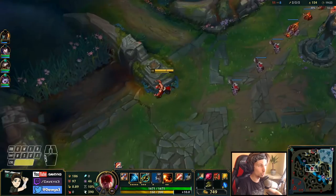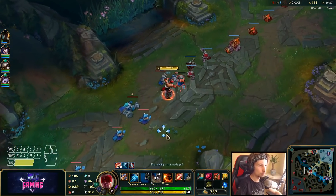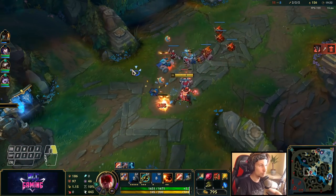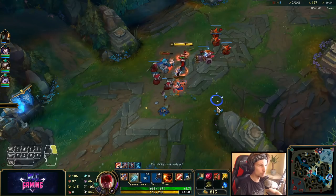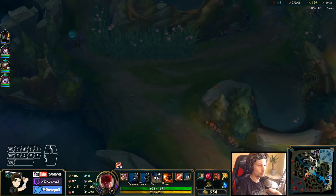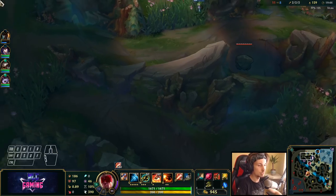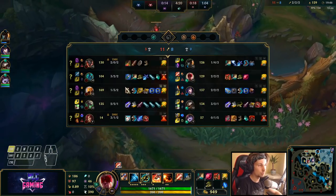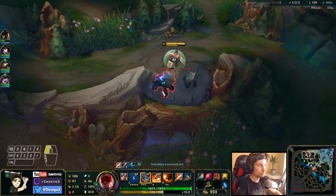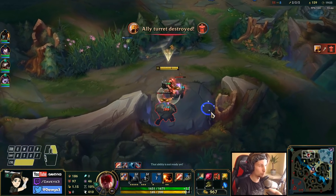With the dragon gone, we can now make plays around the map. I'll quickly get this farm and then go topside. We have a pretty big lead over Hecarim honestly. I can 1v1 top lane pretty easily right now. I'm just constantly farming up whenever nothing's happening so I'm keeping a big lead over Hecarim throughout the game.